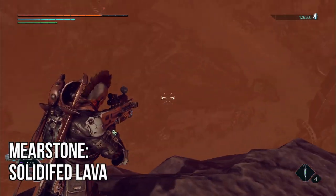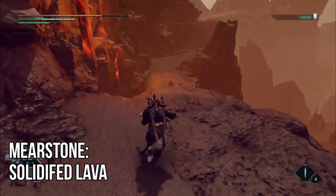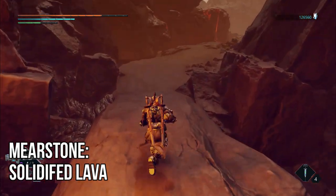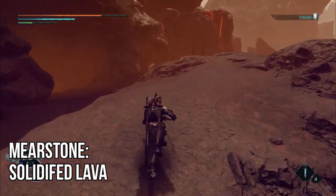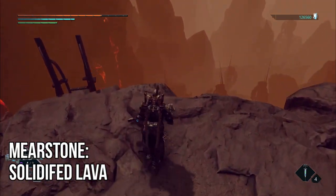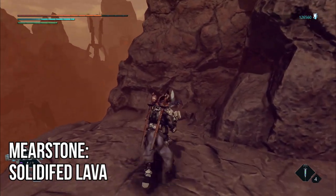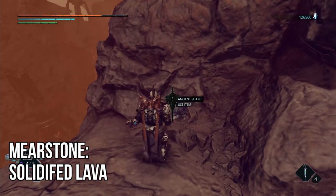Next up, after you go through the small gap in the stones, you'll go up the path — follow all the way up and around. You'll eventually come to this section, cross the stone bridge over the lava, and you'll notice the cave entrance on your left. Don't go into it. Instead, go over to the ladder, climb down it or roll off it to the platform below, and find your last mere stone.